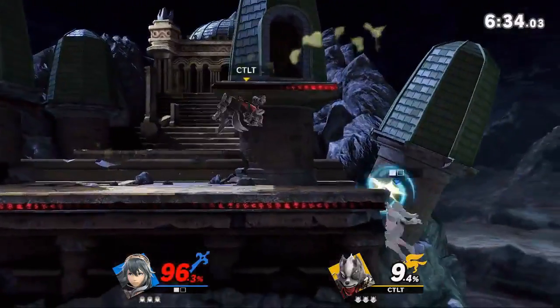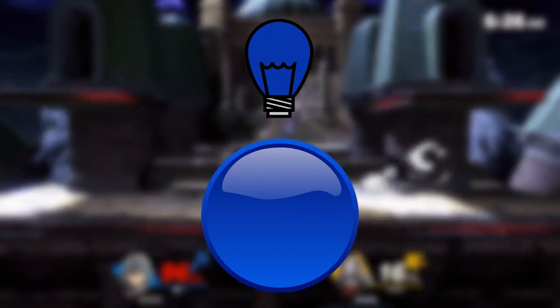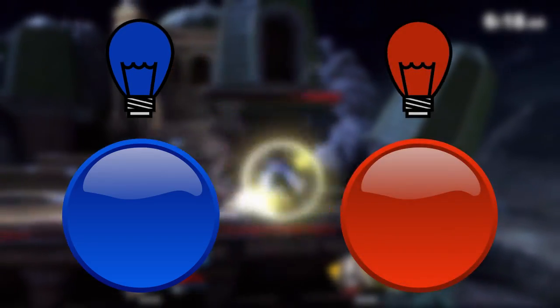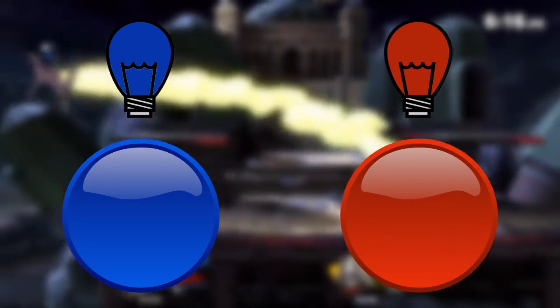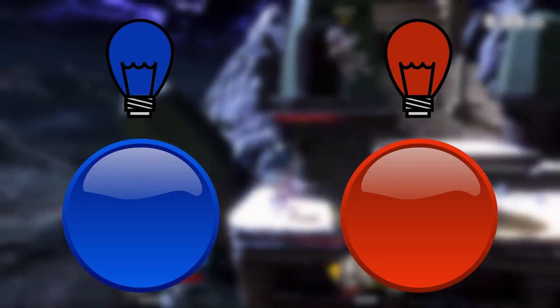I like to use the button example to explain this. Let's say you have a blue button in front of you and a blue light. You have to press the blue button as soon as you see the blue light turn on — this represents your pure reaction time. Now let's say you have the same blue button and blue light, but now you also have a red button and a red light. You have to press the corresponding button when the light of the same color turns on. Don't you think that would be a bit harder than just pressing one button in response to one light?